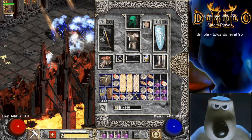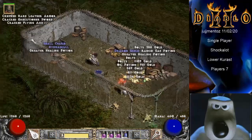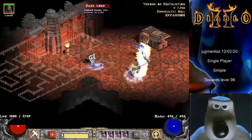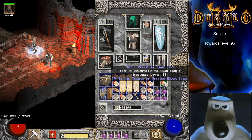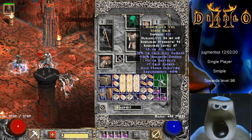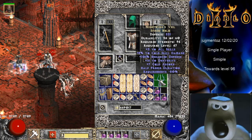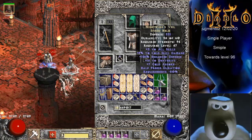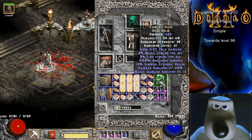Haven't got one in single player for some time. There's one worth stopping for. We've got a Spired Helm — which one do we get? Nightwing's Veil: 8% cold damage, 16 to dexterity. Cold damage is right down. There's only one variable that's short of perfect there, and it's the magic damage reduction.